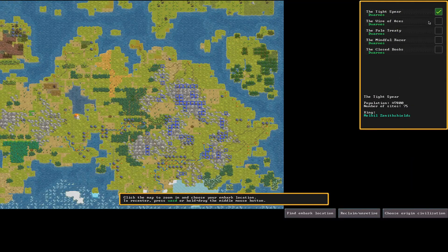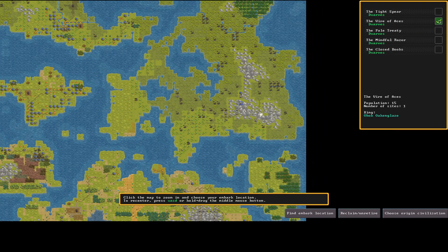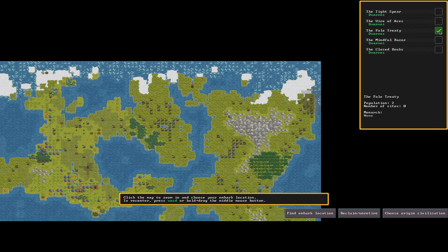First thing I like to do is choose the origin civilization. I look at how many sites they have and their population. The Tight Spear has 7,800 population and 75 sites — that's large. Wire of Aces has only one site and 15 people, probably worn out by the goblins. You can see all the dark spots — those are goblin pits and goblin-controlled areas.